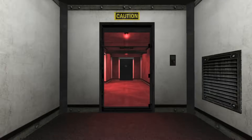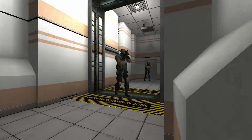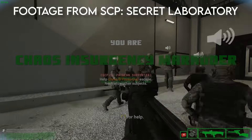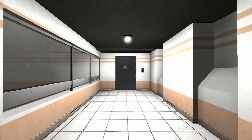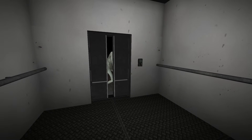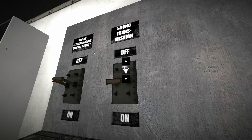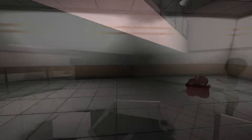Throughout the game, you find terminals across the facility that let you piece together what caused the containment breach. In short, Dr. Maynard and security agent Skinner conspired to initiate a containment breach, presumably working with a chaos insurgency. Skinner released SCP-106 to distract everybody, while Dr. Maynard gave SCP-079 full control of the facility's systems. SCP-106 then got re-contained and nothing much happened until the game officially starts, at which point SCP-173 escapes containment and SCP-079 releases every other SCP.